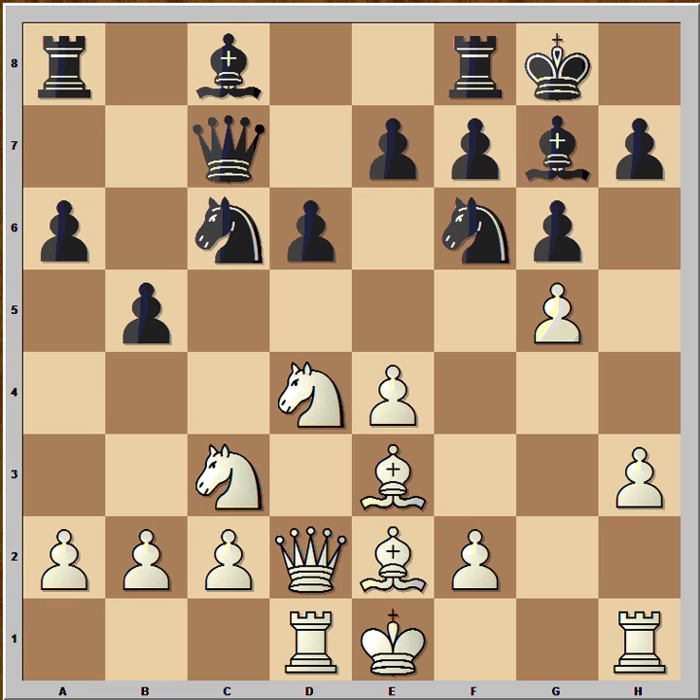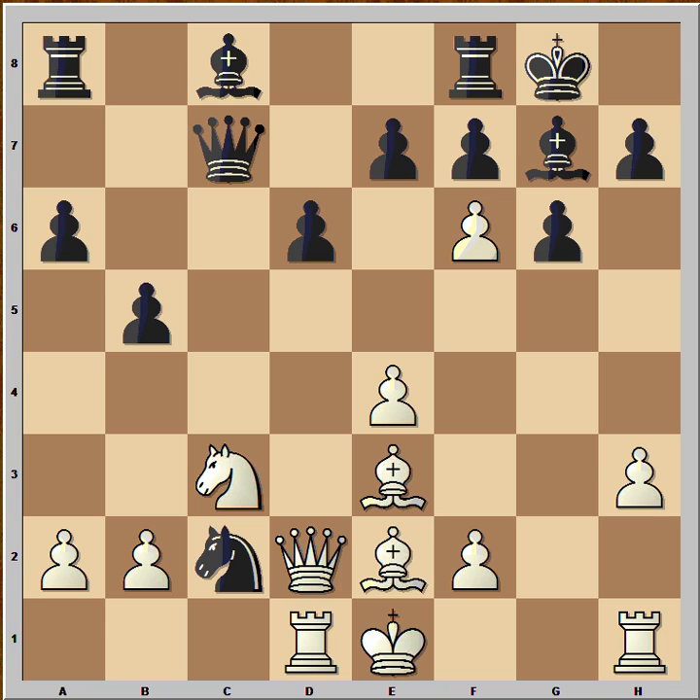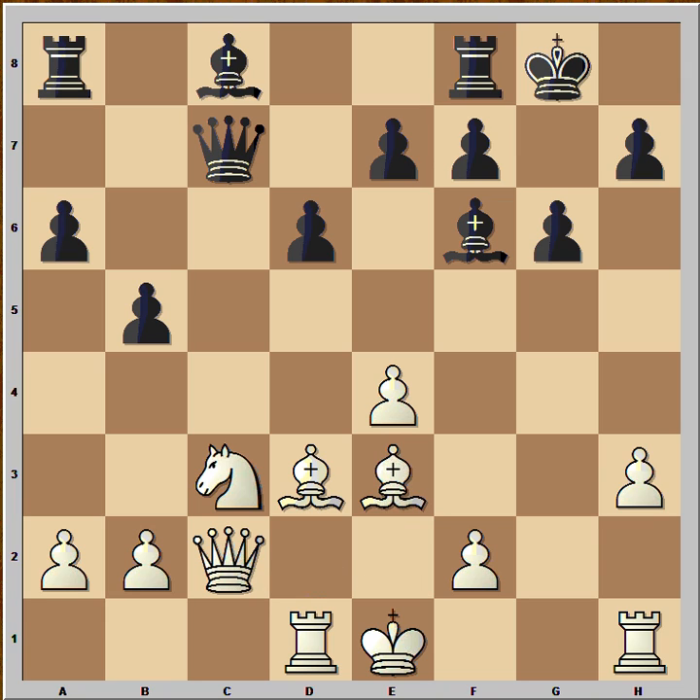Let's go back. It appeared that taking the knight on D4 is a better move. After pawn takes on F6, Knight takes on C2, Queen takes on C2, Bishop takes on F6, Bishop to D3 — white is better, but black is still in the game.